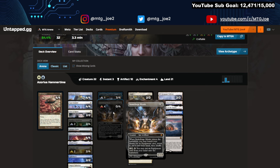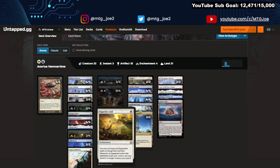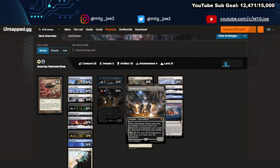This deck is using the Hammer Time combo. Stoneforge Mystic can help you tutor up your Colossus Hammer. Normally the downside of Colossus Hammer is it costs eight to equip — a lot of mana. But you use Sigarda's Aid, which allows you to flash in your equipment and auto-equip it to your various creatures. So you tutor it, flash it in, equip — value. Stoneforge also lets you play around counters by putting the equipment from your hand onto the battlefield.